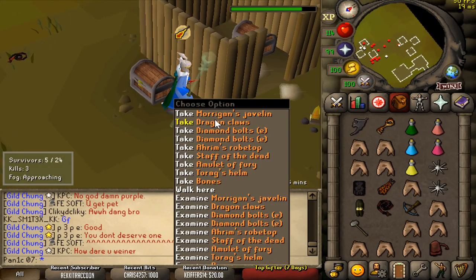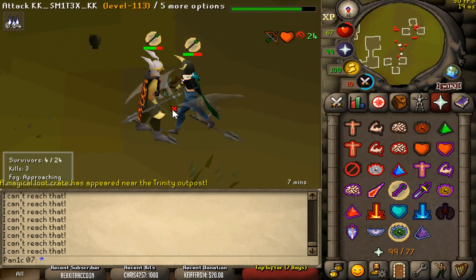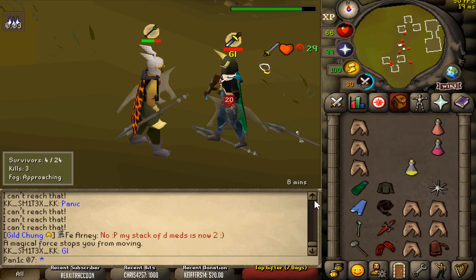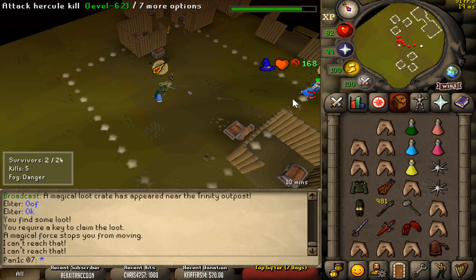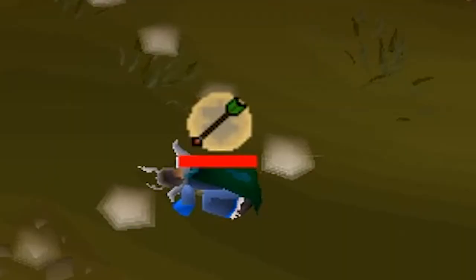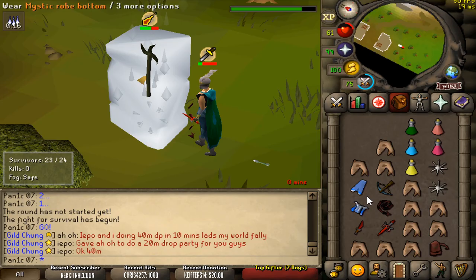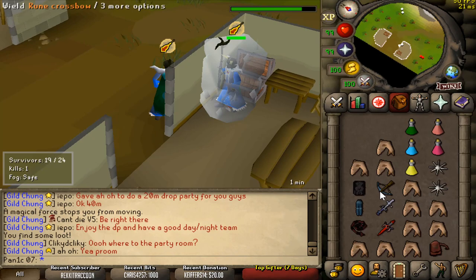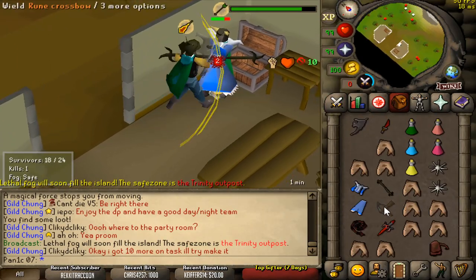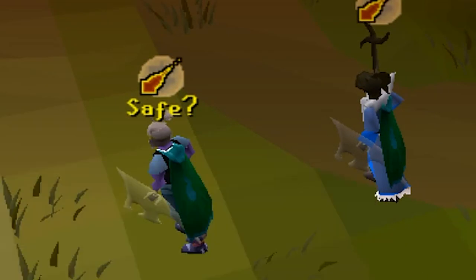Smoked. Okay, we get dragon claws and javelins — perfect upgrades. And if someone freezes you and stands under like this, just spam click them, pray the correct thing, spam click them until that runs out. As soon as they're unfrozen, smoke them. Another win added to the collection, combo style. Magic is so broken in this game — he's frozen behind the wall. Go under, go under, go under again.